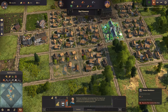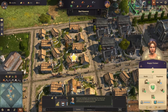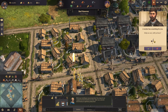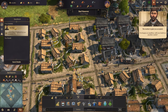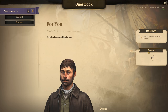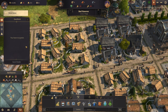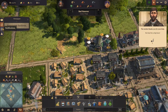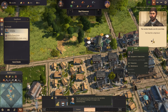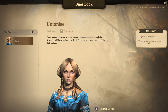Let's fill up all of these houses. There's a quest available! Someone gave us a drill - goodbye and good riddance. Thank you! Not bad for a big boss. The world is unionized. I have discovered some inefficiencies we ought to address. Equip an item at the trade union. Unions allow you to equip unique machines, specialists, and other items that will have various beneficial effects on every production building in their vicinity.